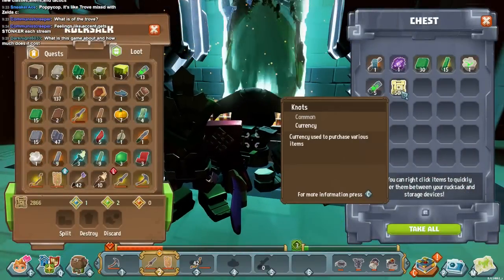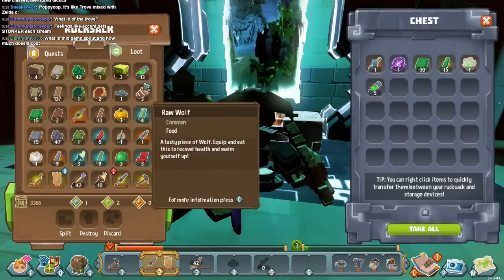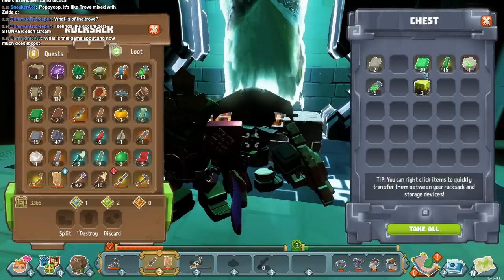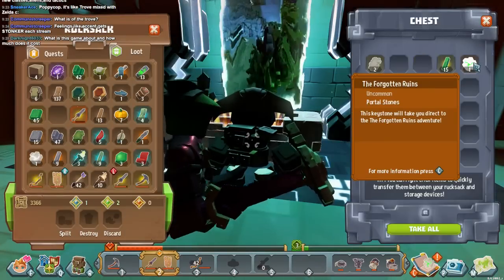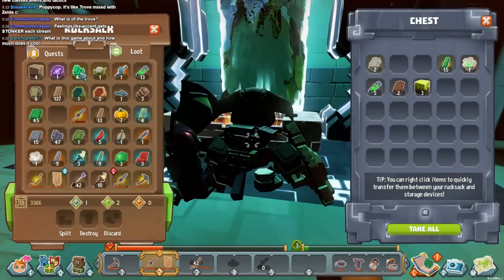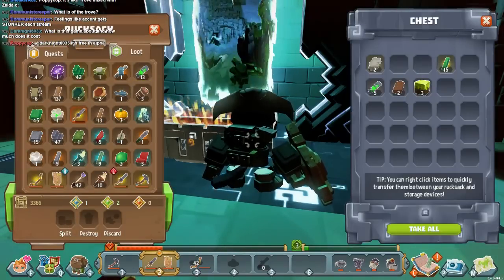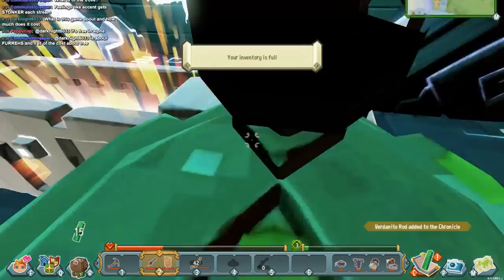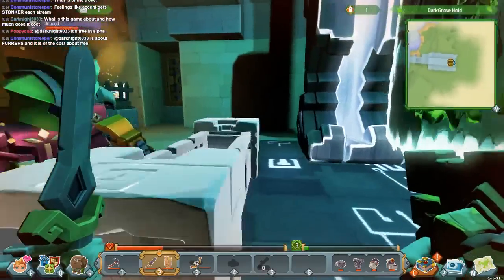This is the main chest of this adventure. We got a statue recipe — we'll want that. A mark of bravery — that looks unique, we probably want that. Forgotten Ruins — a portal stone, another adventure we can go on, I'll take that. Alright, my adventure is done.